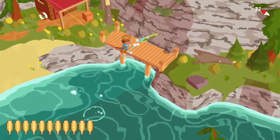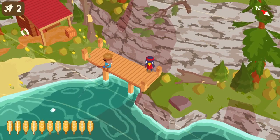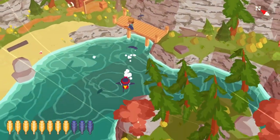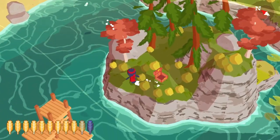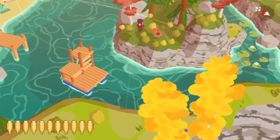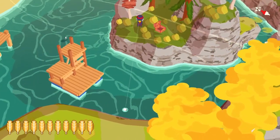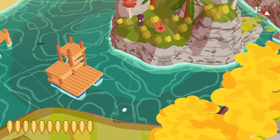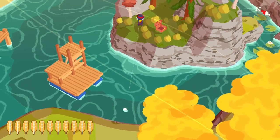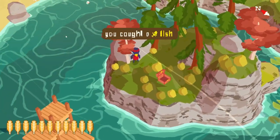Fishing takes a while initially, but once you get bait it goes quicker — I don't have any bait yet but we'll get some in the next video. As predicted, this spot right next to Bill is a 100% Northern Pike spot — whenever you cast your line here you get a Northern Pike 100% of the time, except during the tutorial. If you go to the southern part of Meteor Lake, you get two other fish: with a 37.5% chance a rainbow trout, and with a 62.5% chance a yellow perch.